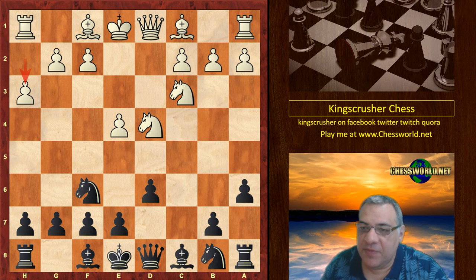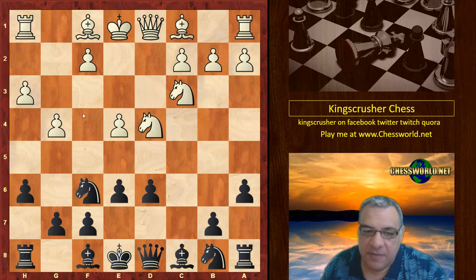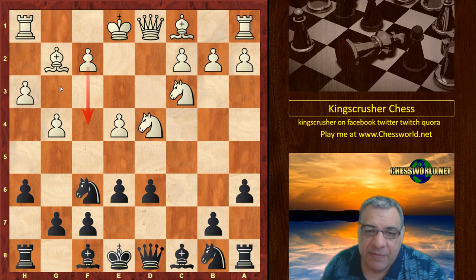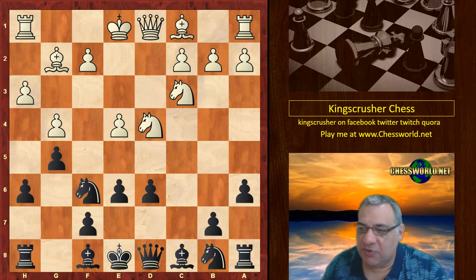He plays e6, and now we see g4, h6 — discouraging g5. Bishop g2, and now f4 might be useful for white, but this is discouraged with g5, so anytime f4 happens black could take and try to establish a strong knight on e5.